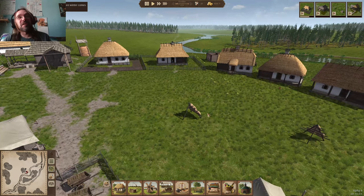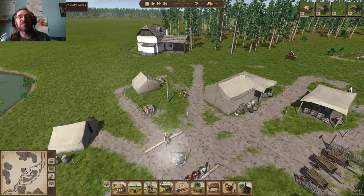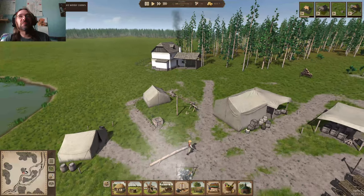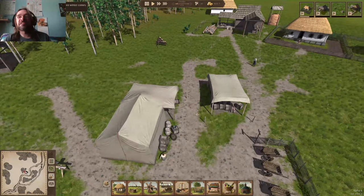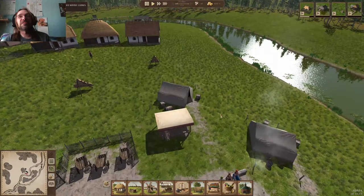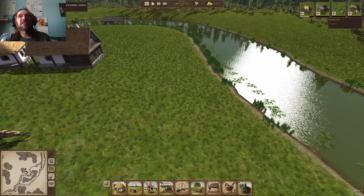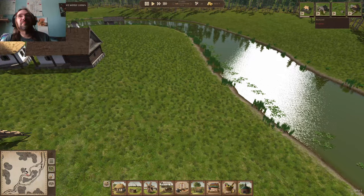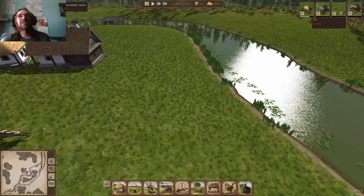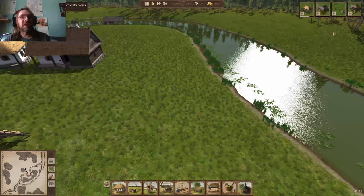Hopefully we have a lot of food stored up, because I'm not seeing too many possibilities for producing food. It would be nice if we could hunt — if there were deer in the woods, that would help as a food source. I don't think I have the time to get a fishing dock built. I've got the boathouse and the fishing dock on the agenda.